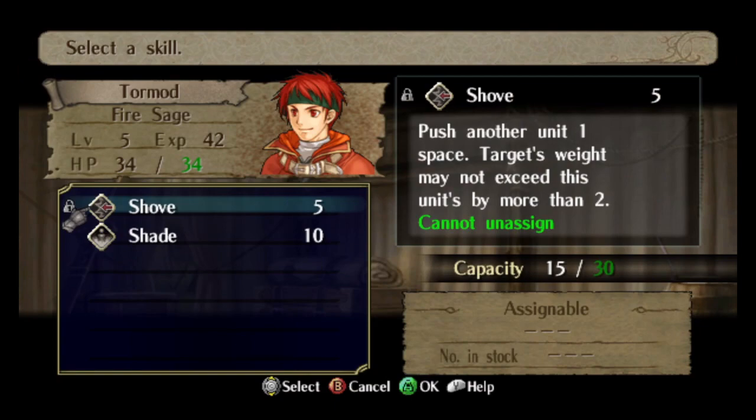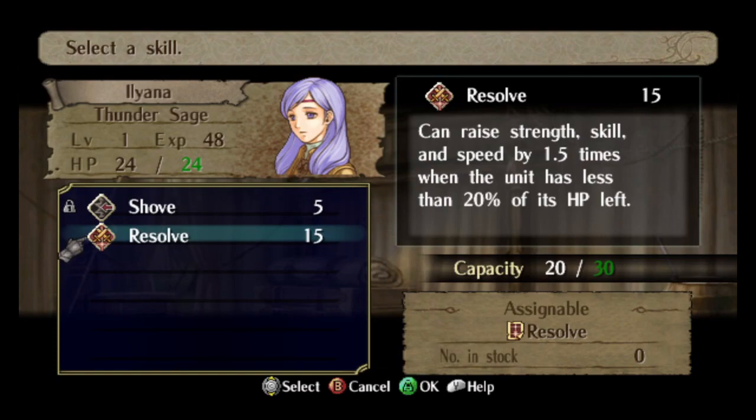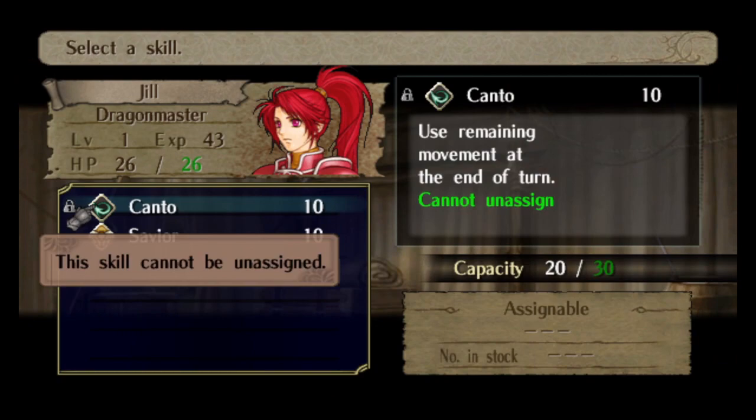Ileana will be joining the Greil Mercenaries in 3-2. As such, Ileana needs to be loaded up with an inventory full of good items and skills. Ileana specifically is going to get Celerity and Savior, both of which are very useful skills for her, and then she'll also add Resolve and Shade to her inventory.